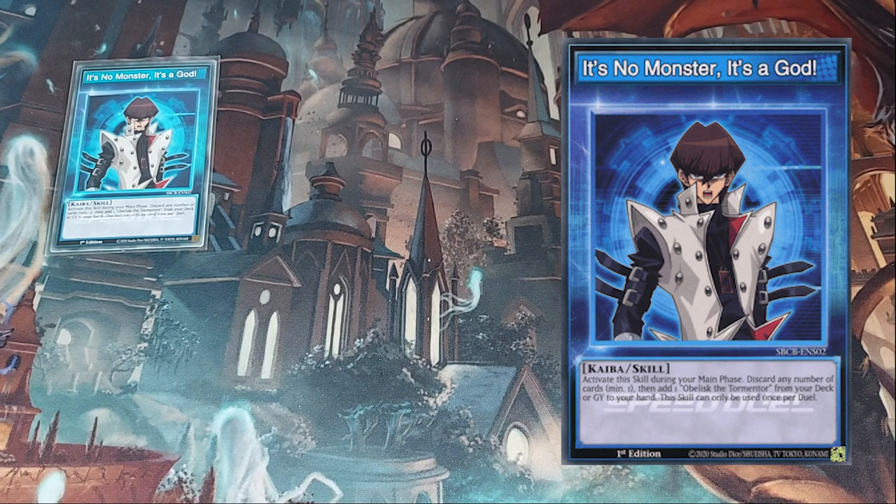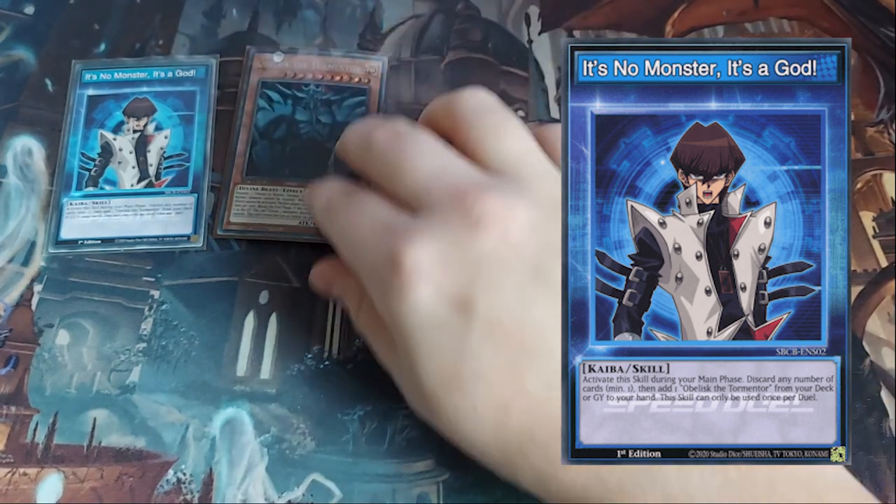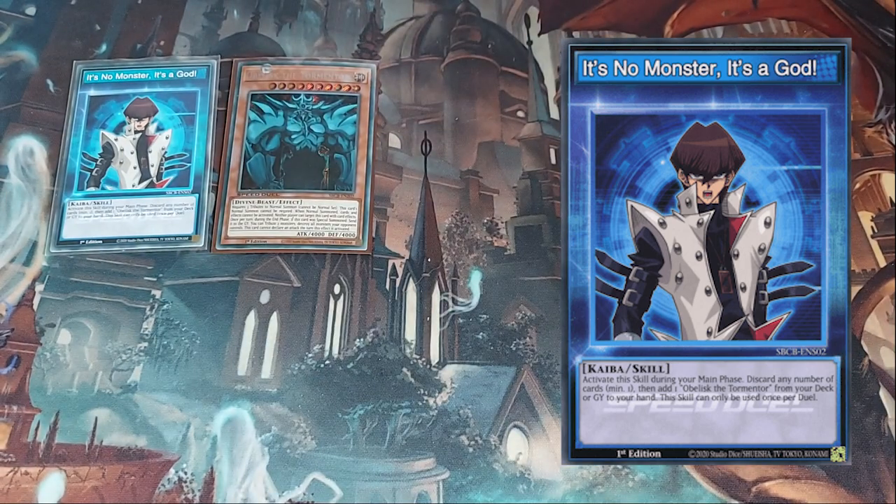The Kaiba skill works in tandem with Obelisk the Tormentor. You can activate it during your main phase, discard any number of cards (minimum one), then add your Obelisk the Tormentor from your deck or graveyard to your hand. It can only be used once per duel. I run just the one Obelisk the Tormentor because 'It's No Monster, It's a God' gets it to me pretty consistently — typically from deck to hand. If I draw Obelisk, that's great too, and I can also retrieve it from the graveyard.